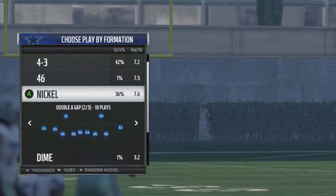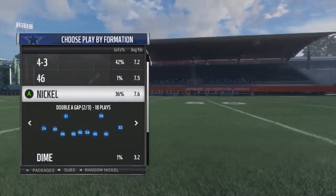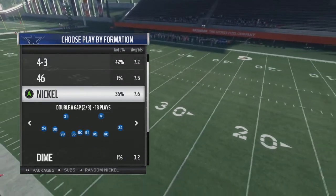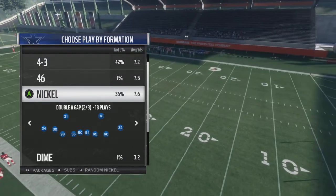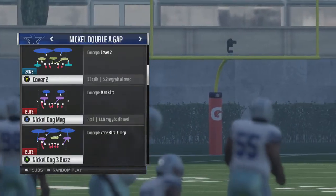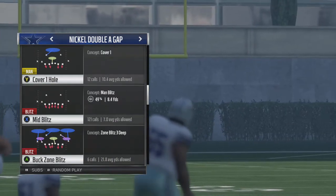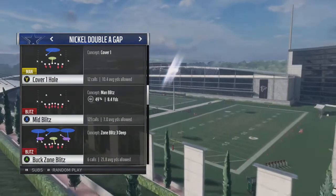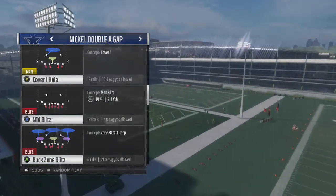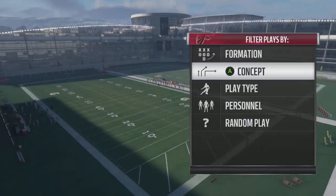What's good YouTube, it's your boy Ultimate Dad bringing you another video. We're gonna be doing some tips and tricks today. I'll show you a defensive play that is absolutely amazing. It comes from the double A gap nickel formation in the Dallas Cowboys playbook and it's called the mid blitz. Let's see what we're gonna run on offense here for them.